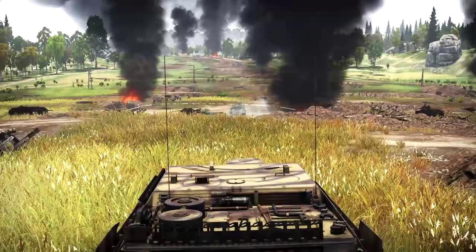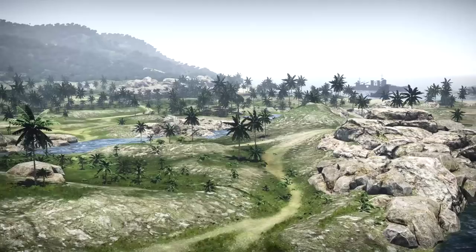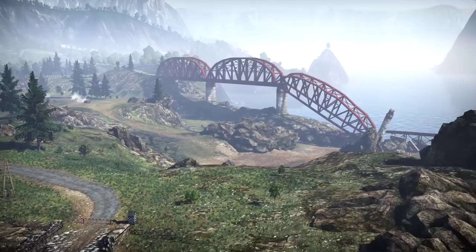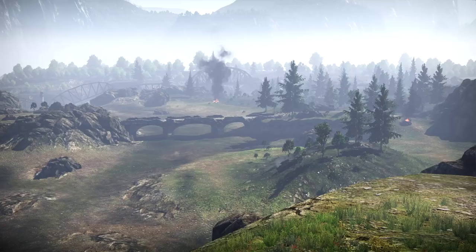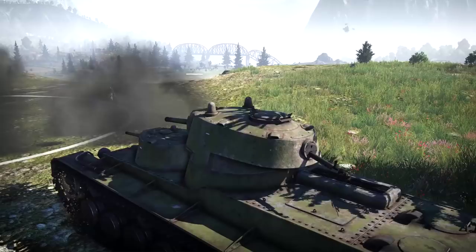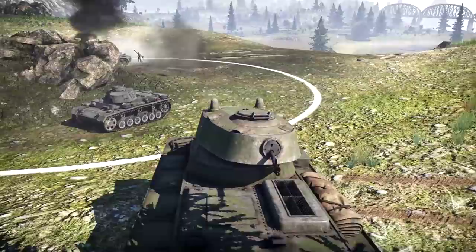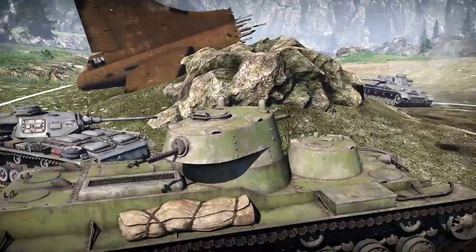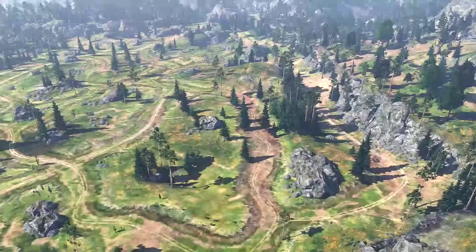Now let's review some of the major game maps and show a couple of tactics that suit certain vehicle types. One of the most popular and dynamic maps is Ash River, where you'll see some of the bloodiest battles for control of the largest hill, which dominates almost the entire map. Your best bet is to take that hill — normally done by medium tanks. The hill can then be occupied by SPGs to snipe the entire middle of the map, including the road leading from the enemy spawn. Control of this hill is crucial to success on Ash River.